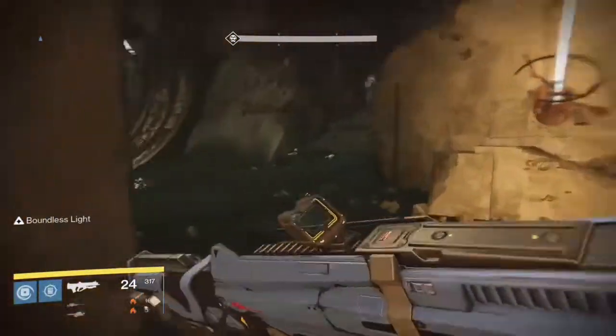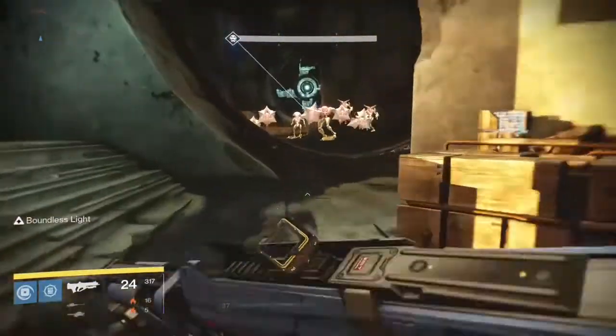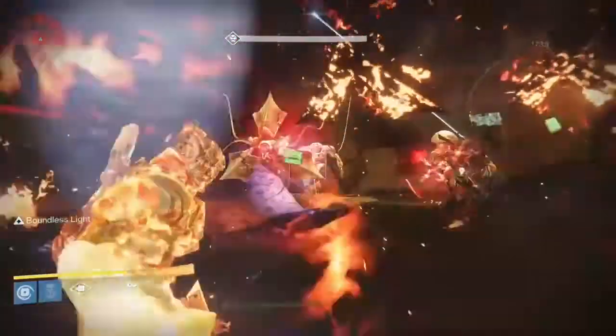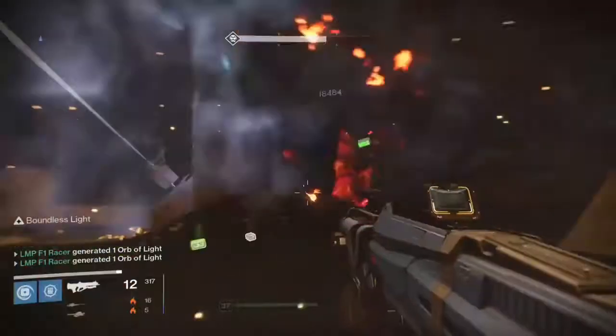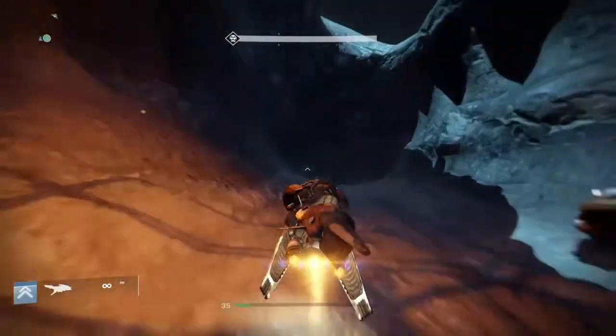I just unlocked a new ability with my Titan. If this isn't cool, I don't know what is. Fire Hammers that explode on impact. Obviously that's with the Taken King, and you get the different effects of the different types of character, but that is pretty cool.